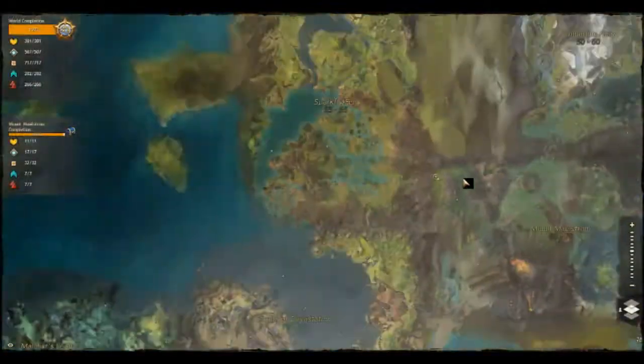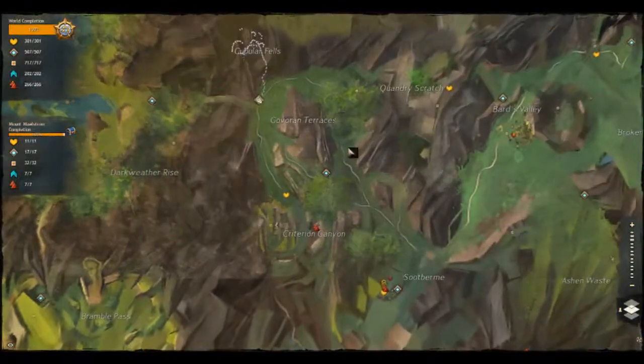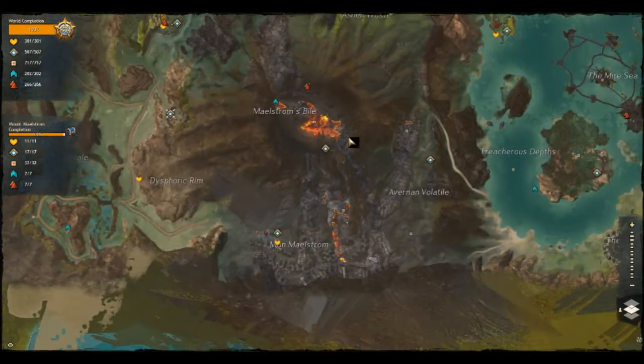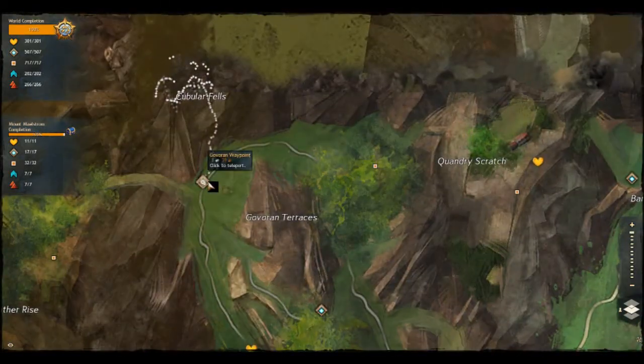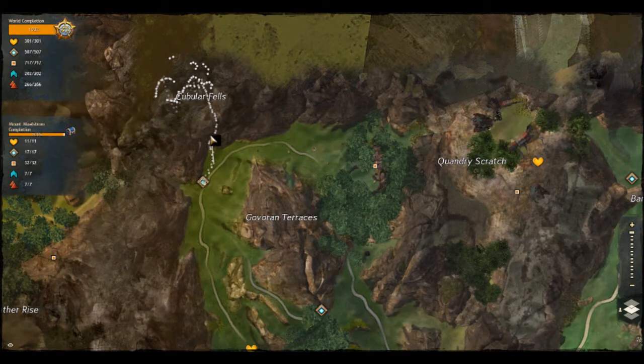Alright, for this next jump puzzle, it's located at Mt. Maelstrom. It's called the Conundrum Cube. What you want to do is go to the Govilran Waypoint at the top west corner. And from there, head west.